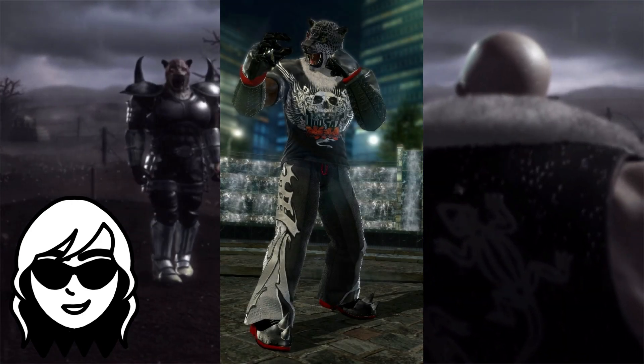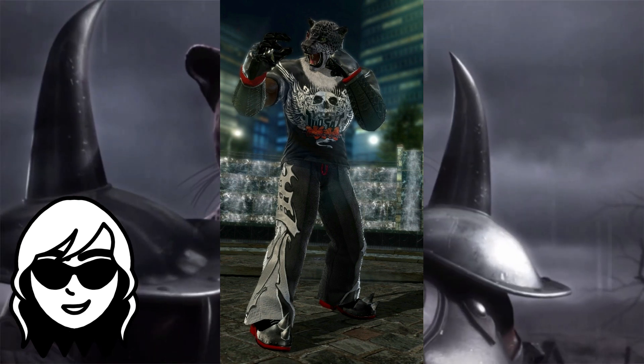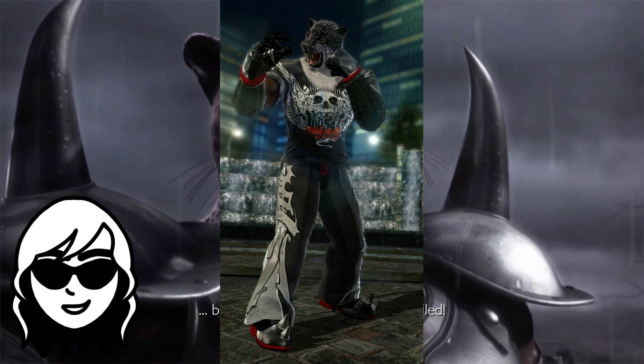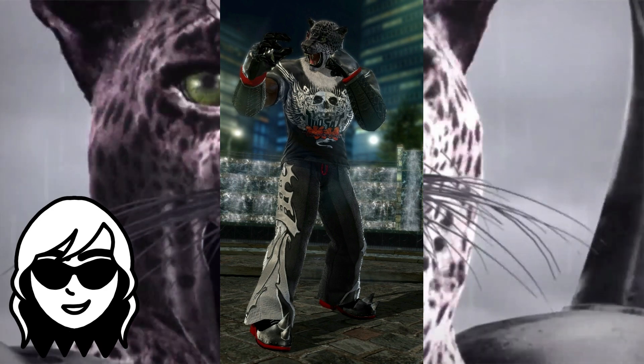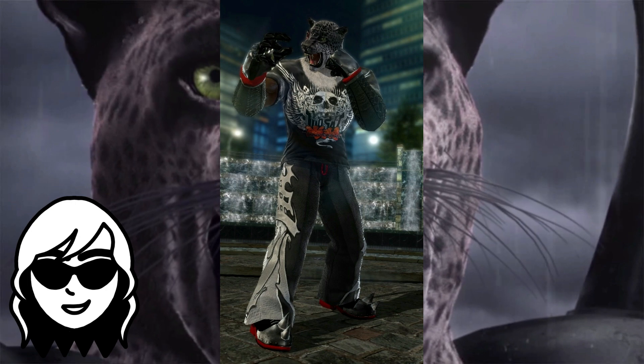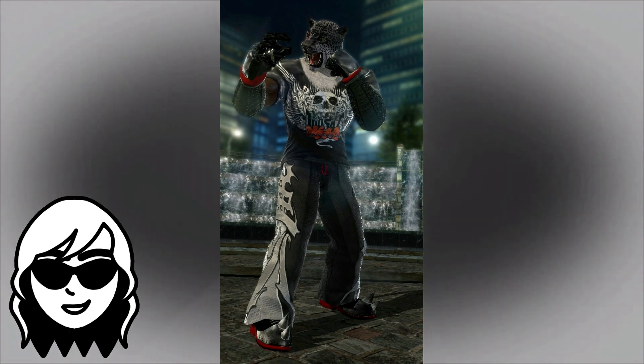His Tekken 6 3P is a collaboration with the real-world clothing brand Tap Out. Like Marduk, it's literally just one of his existing costumes with a t-shirt slapped on, but it works way better here. His pants and shoes are a great fit for Tap Out's dark aesthetic, and the addition of a shirt makes his upper half more interesting. I'd still prefer a totally unique outfit, but I like how this came together. 7 out of 10.